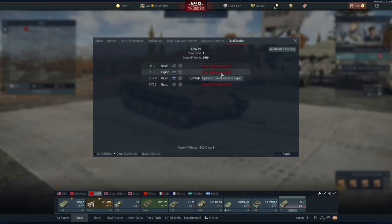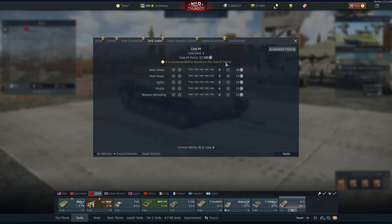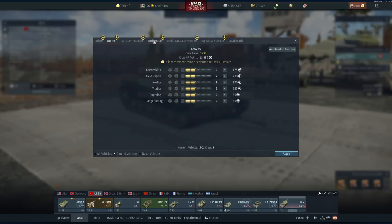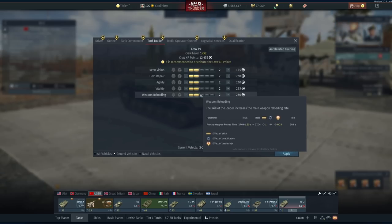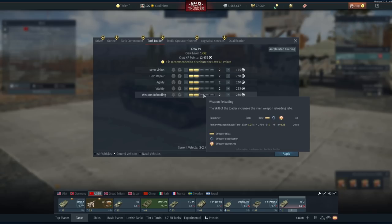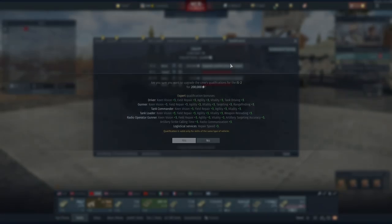Let's show this on the IS-2 — this is going to be an even bigger change. You need a minimum crew level of 30 to upgrade this. I'll purchase these upgrades and go ahead and upgrade everything to level 2. As you can see it's already decreasing: once I apply, it will decrease my total reload time between the weapon reload and commander impact by 1.25 seconds, which is huge. I've already dropped it down substantially.